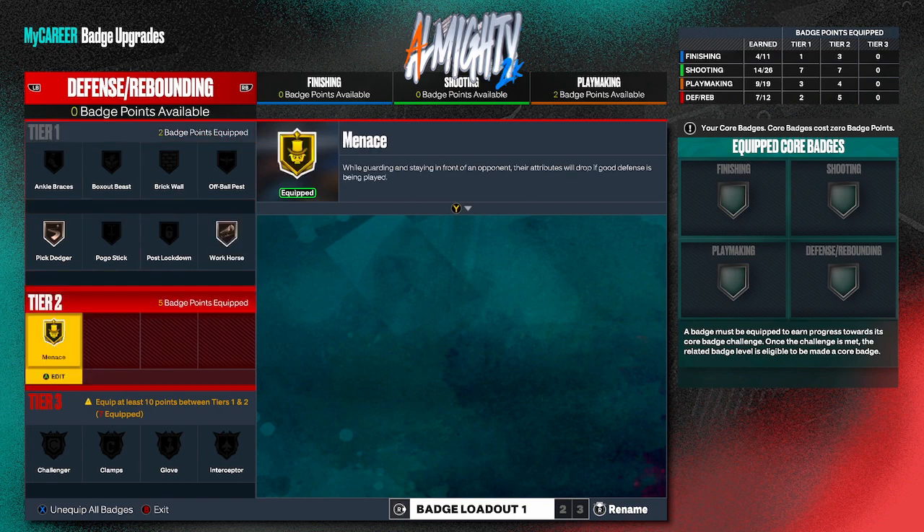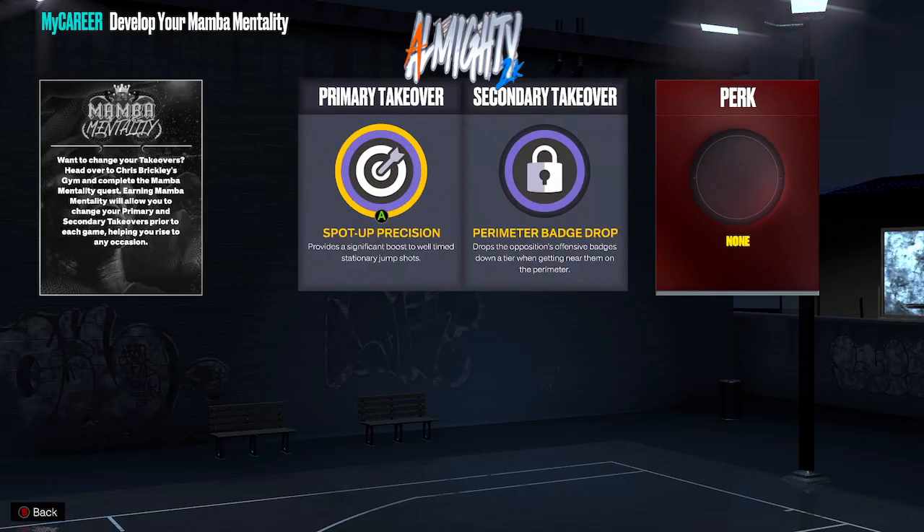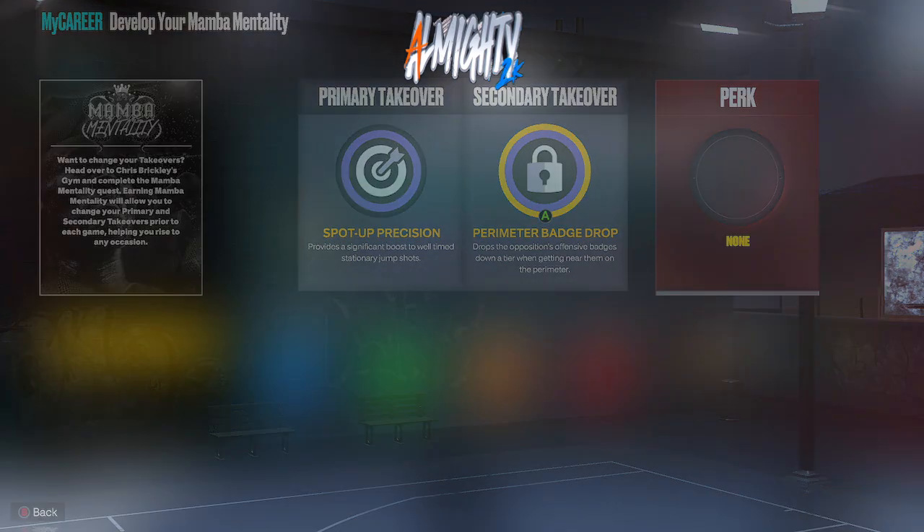For my takeovers — my primary takeover is Spot Up Precision, which provides a significant boost to well-timed stationary jump shots. For my secondary takeover I have Perimeter Bash, which drops the opponent's offensive badges down a tier when getting near them on the perimeter.